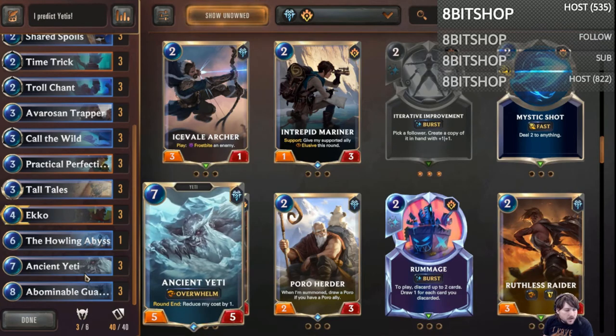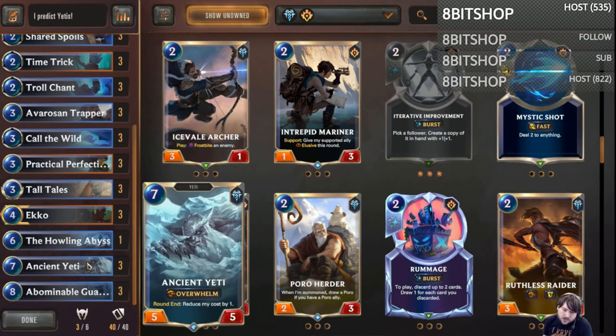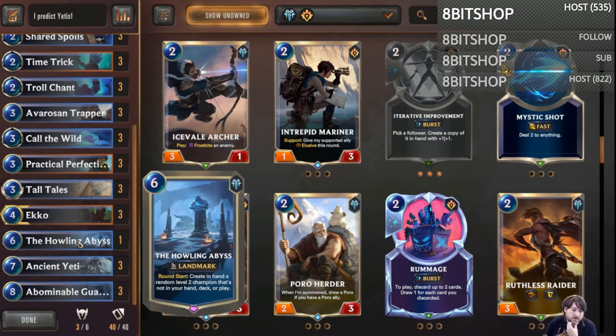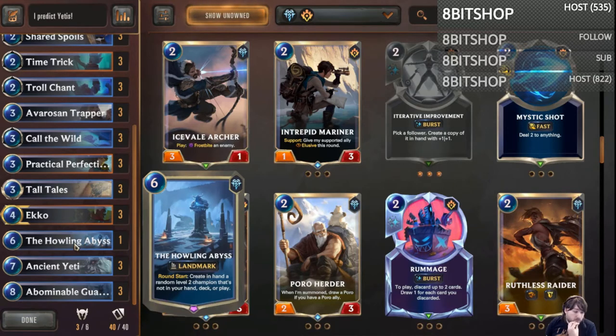The idea behind the Yetis is that you get them out for an under-costed value and that's why they win you the game. If I top deck this 8-drop 5-5 in rounds 8 or 9, it's probably not doing much — my opponent probably has something better. Drawing more Yetis is nice but none of the other Yetis are going to win me the game either. I just wanted something that was a little bit more consistent value. I know Howling Abyss can completely whiff and hit something like a level 2 Teemo, but on average I think Howling Abyss can be very good as a one-of threat with recurring value.